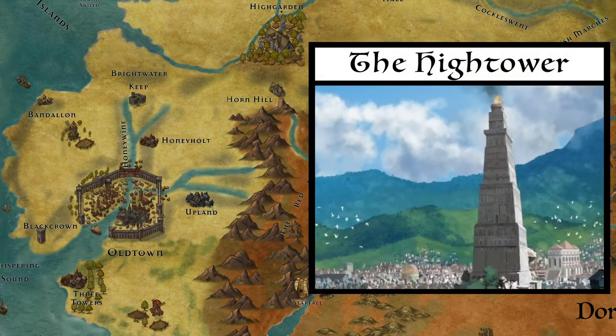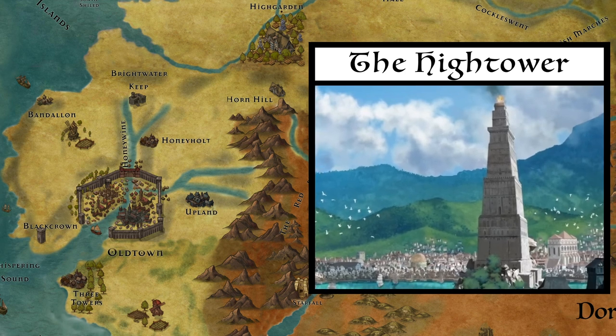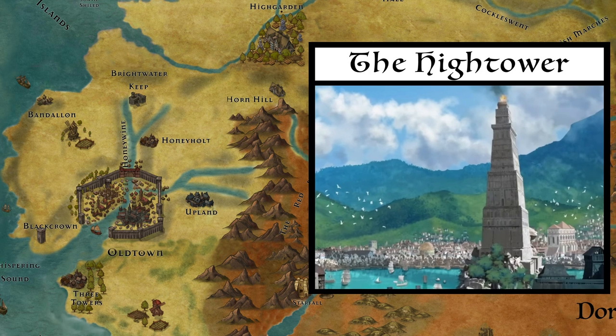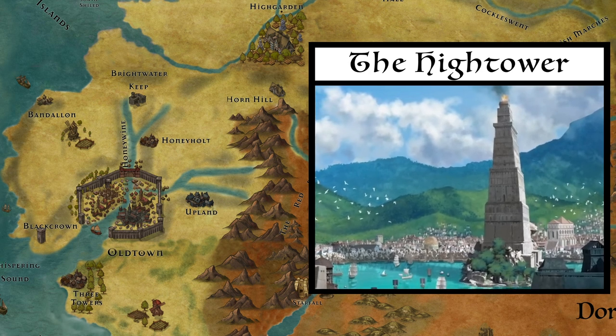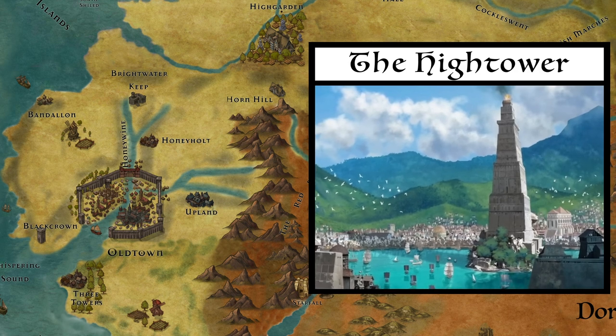The mighty Hightower is a massive stepped lighthouse located on Battle Isle, where the Honeywine widens into the Whispering Sound. The Hightower has a great beacon atop which shows ships the way to port, and is the tallest tower in the world — higher even than the 700-foot Wall in the north.